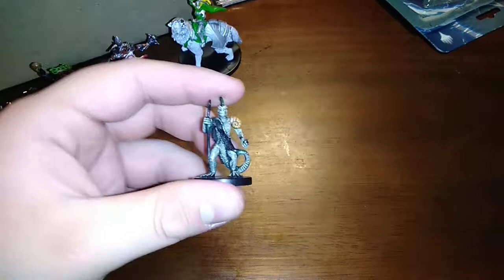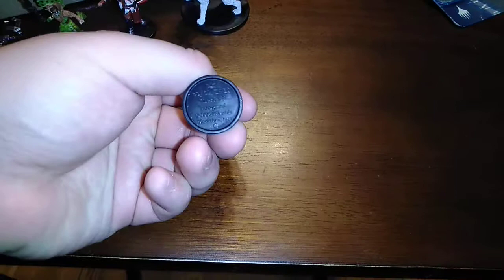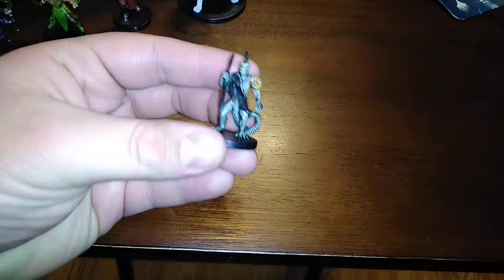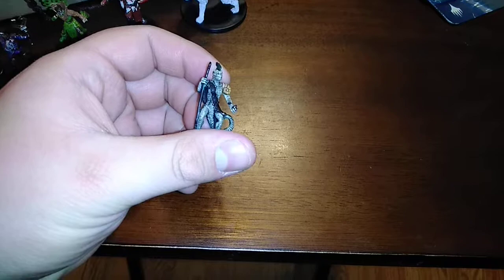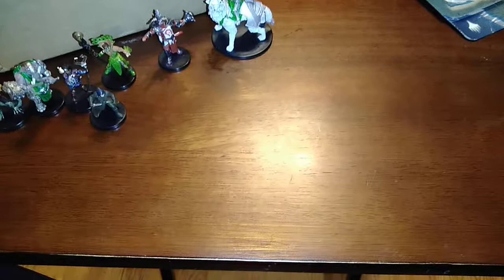Next up we have a Troglodyte — specifically the Cleric of Leogzid. He was number 43 out of 60 in his set, chaotic evil, which they actually printed on the bottom of the base. Very nice sculpt — simple with a white front and green back, which is why he could also pass as a lizard folk cleric if needed. Not a ton of clothing, fitting for a troglodyte. He comes with a stat card, so I can use him as an enemy with his full stats.